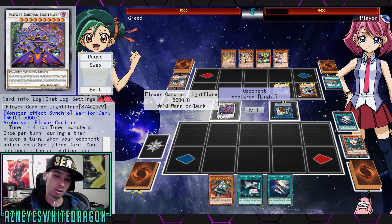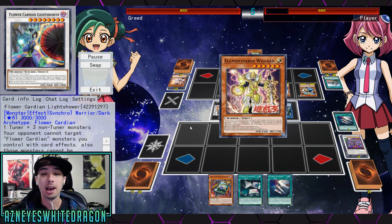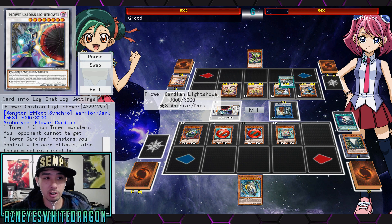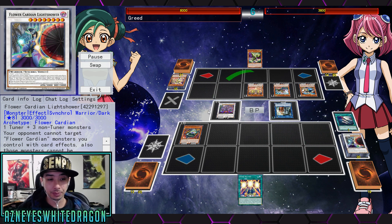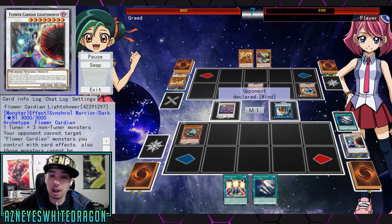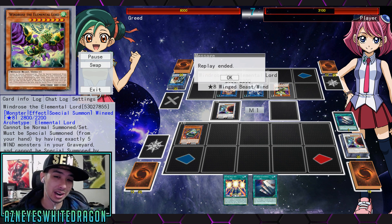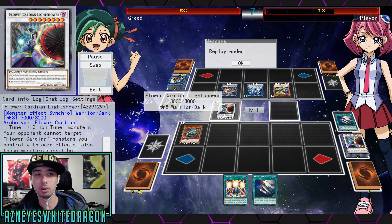The deck is even better with Grinder Golem — let's be honest, every deck is great with Grinder Golem. Grinder Golem is like Tour Guide but better. Back in the day, it didn't matter what deck you were playing, you played Tour Guide. In the OCG they got it hit for a reason — the card is just so good. The main card you want to bust out time and again is Light Flare: it's a 5,000 attacker with a Shien effect, and once per turn during either player's turn you get to negate a spell or trap your opponent activates. When it leaves the field you special summon Light Shower, which is another key card.